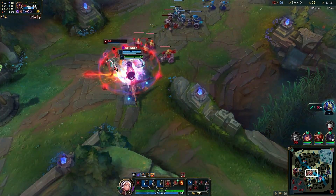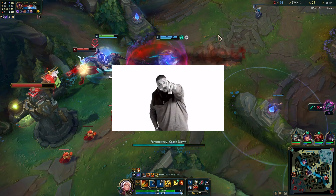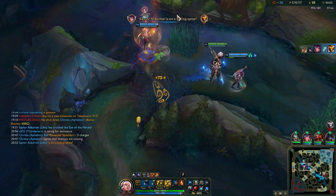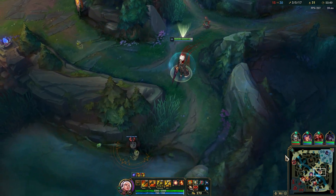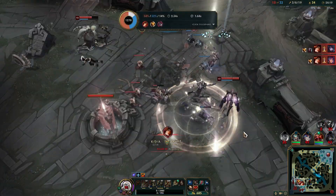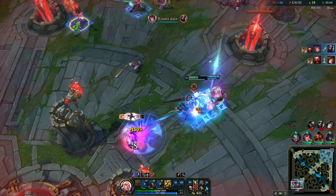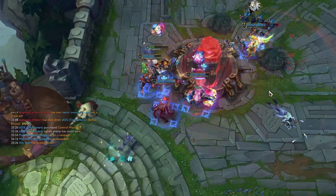After doing absolutely nothing for a couple of minutes, Bard hooks us up with a free catch, resulting in us getting an uncontested Baron. At this point I was able to build Dead Man's Plate for myself, which made the whole being-unmounted-all-game really not that big of a deal. Then, after almost throwing away the entire game for just a Baron kill, we managed to get an important pick on Akshan, resulting in us infiltrating the enemy base. Then I absolutely speedblitzed Misfortune, who had just gotten a triple kill and was maybe about to carry the teamfight. And then I hit the final flip-Q combo on Akshan, allowing us to finally finish the game.